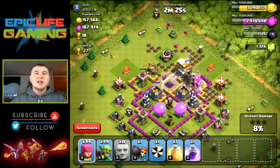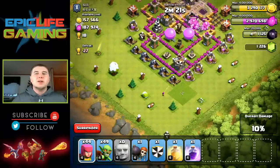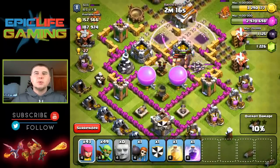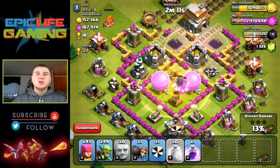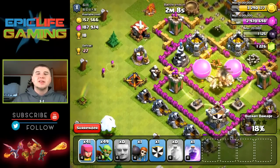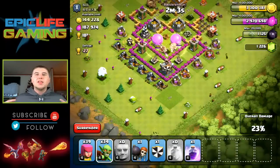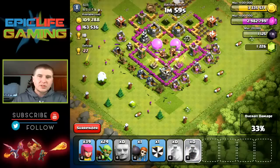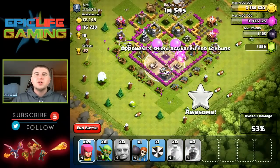Go ahead and drop a rage spell to get those guys cooking. Like I said, I would not have used this if I was saving my elixir, but I'm not. I go ahead and check to make sure there are no more free buildings around the base. Once the giants get towards the center and all those defenses are hitting them, go ahead and drop the heal spell. Now it's time for the goblins and archers to clean up the outside of the base so my giants can help these units out. Drop another rage spell to get those giants cooking, get them moving.